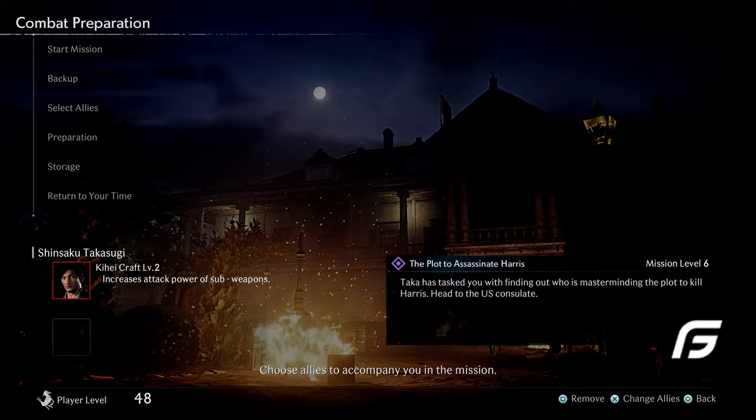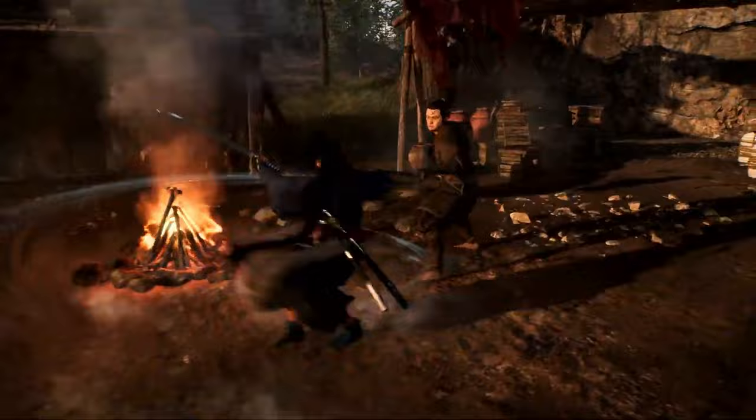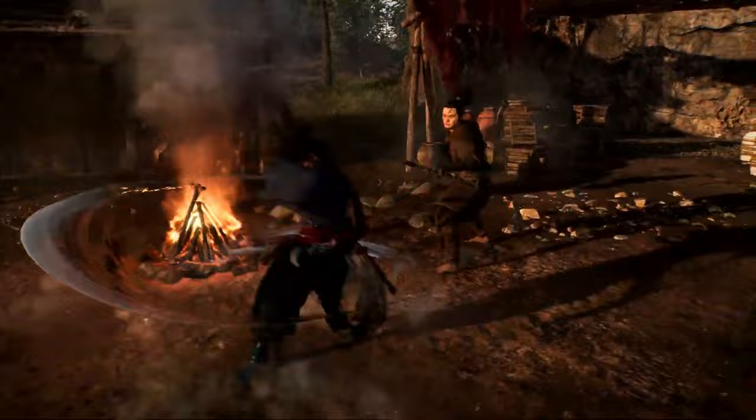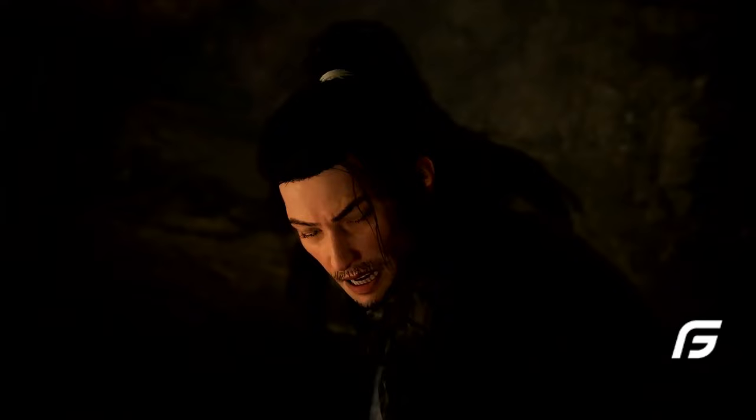The counter spark system is essentially the parrying system of Rise of the Ronin. By effectively using your martial skills with counter spark, you can lower the maximum ki of your enemies, making them much easier to defeat. When you land a perfect counter spark, you stun your enemy, giving you a window to inflict significantly more damage and reduce their maximum ki.